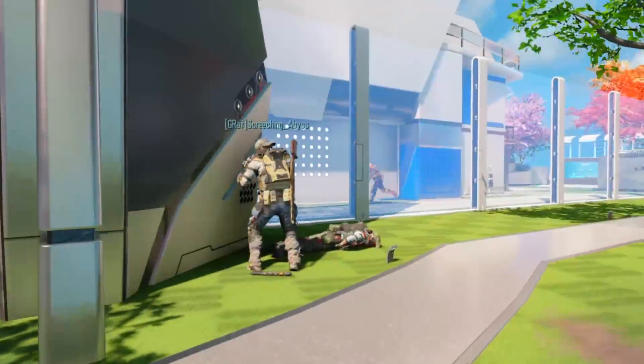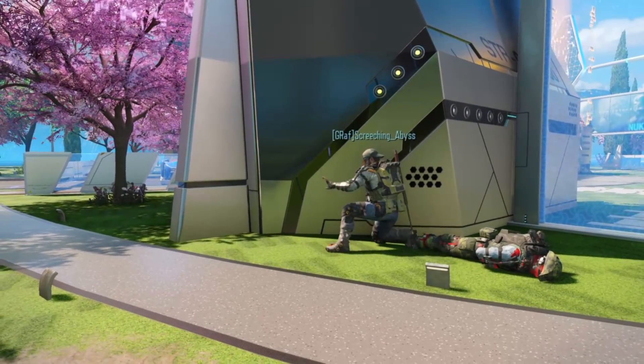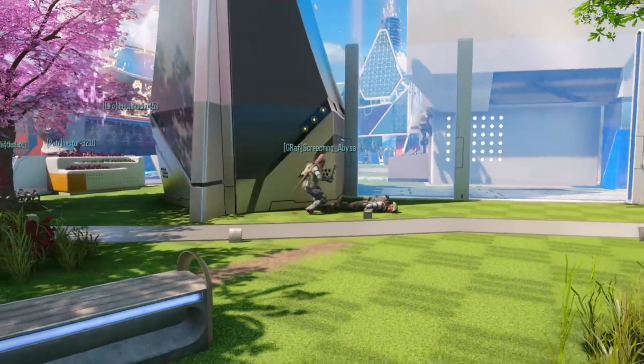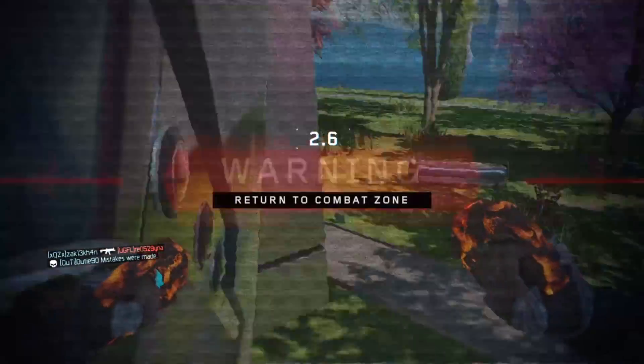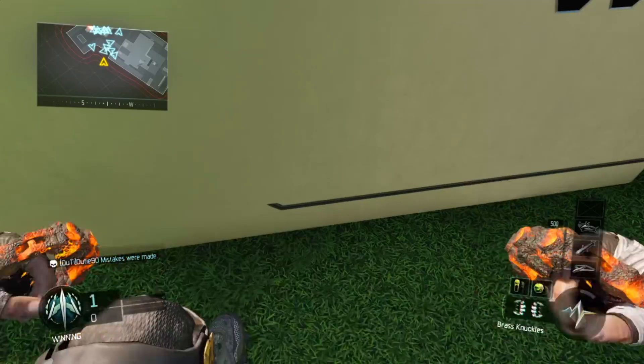The first one is going to be outside the Nuketown premises, just over here. You guys probably know about this one — very old spot, has never been patched. A little bit surprised. It's just because two barriers meet right there, and there's just a small sliver where you can stick in this spot outside the map.